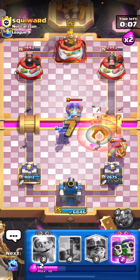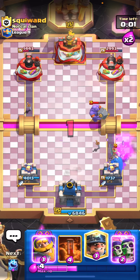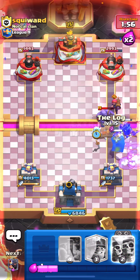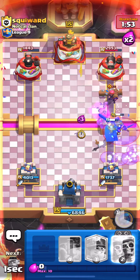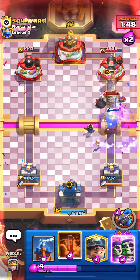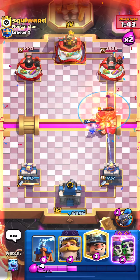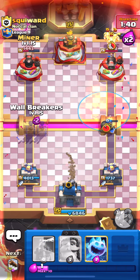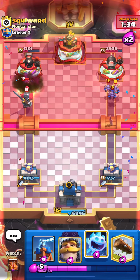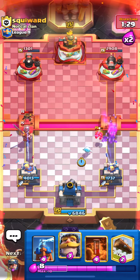Let's cycle the ice spirit and then let's go ahead and play our Little Prince here, get the Tesla down just to tank for a second. Let's pop the Little Prince ability - hopefully we got it off in time. That's gonna lock onto the tower but that's okay. We have to make sure nothing locks onto our tower - let's log here and then let's actually get the Little Prince down up high because that evil firecracker is a little bit scary. I'm just gonna poison here to not let that evil firecracker do crazy stuff.